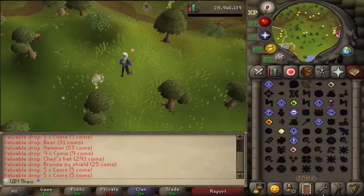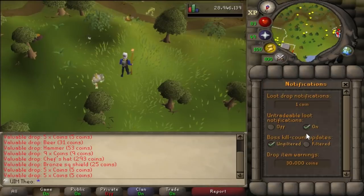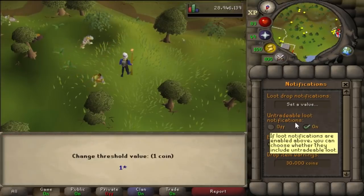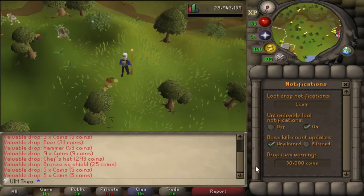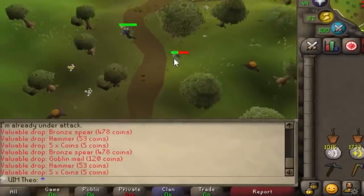Another cool tip with the warning settings: in the settings tab, go to the green guy with the chat bubble, then to the light bulb — here you'll see the loot notifications. Something handy especially for mobile since you can't use third-party clients: if you set the warning to 1 GP, you'll get notified on every single drop, meaning you don't have to right-click and check what items you got everywhere.